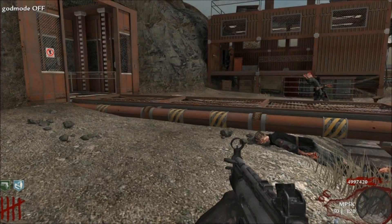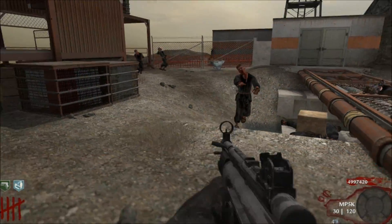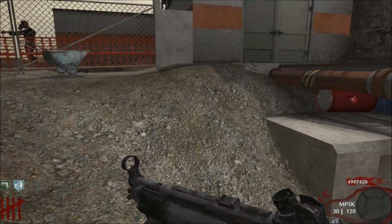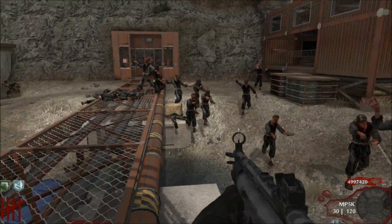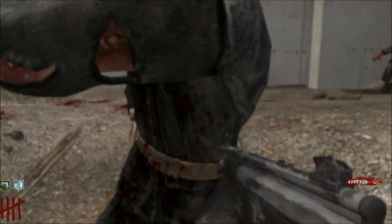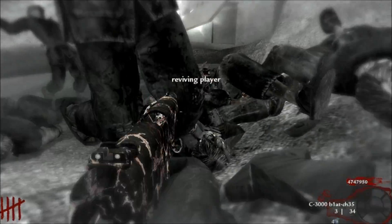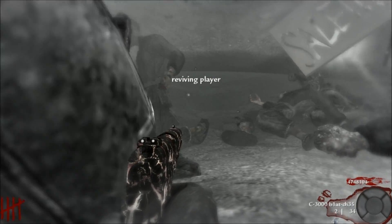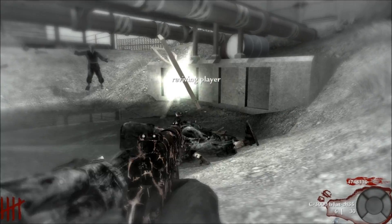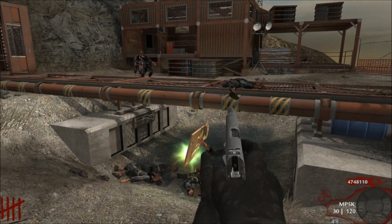I have a Quick Revive just to show off what happens if I get downed. So right now I have Mule Kick, MP5K, Olympia, and the Colt — three weapons. I'll go down here. I'm still using Bam Skater's Quick Revive for now, and after reviving I'm left with two weapons: the Colt and the MP5K.